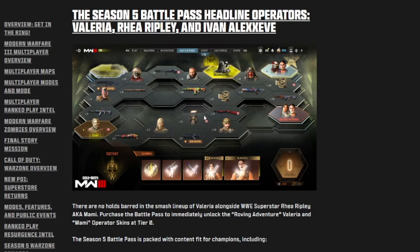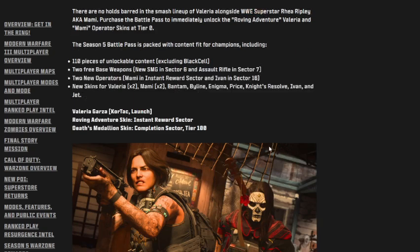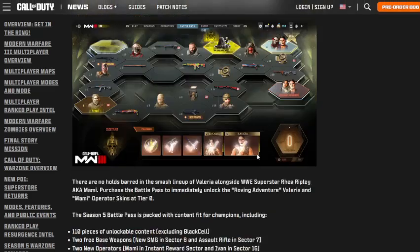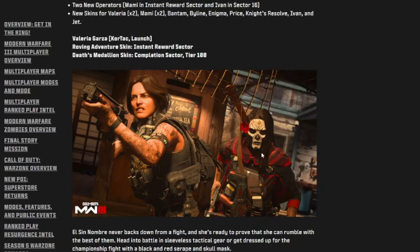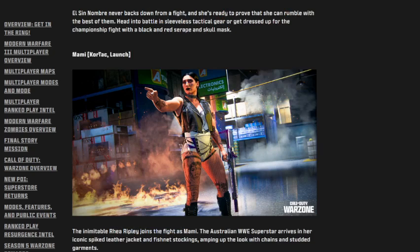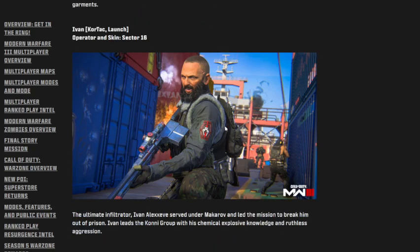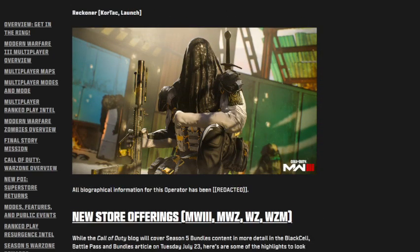In the battle pass we get Valeria — the first skin you get when purchasing it, and another skin at Tier 100. We're getting Raya Ripley at the launch of Season 5 on July 24th, and Ivan at launch in Sector 16. There's also a Reckoner Black Cell or similar option.